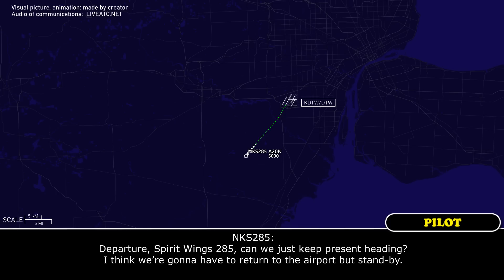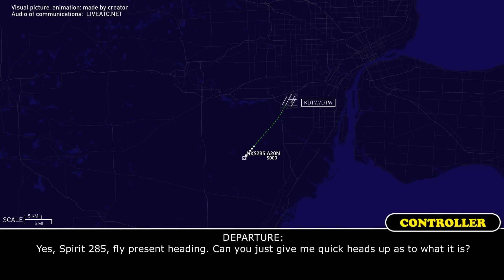Departure, Spirit Wings 285. Can we just get present heading? I think we're going to have to return to the airport, but just stand by. Yes, 285, 5,000 heading.